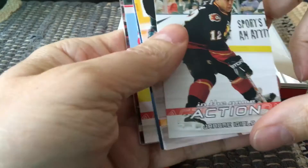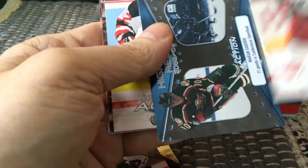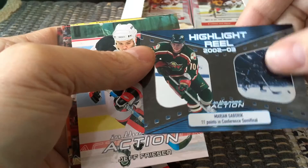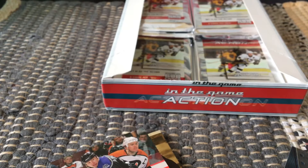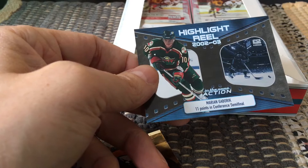We have another insert — our second one! Let's see what it is. Wow, it's a Highlight Reel — it's like a film reel design and it's Marion Gabruk: 11 points in the conference finals. It's a really cool-looking card — very shiny blue metallic. The Highlight Reels are an insert set of 12 cards in In the Game Action 2003-2004.